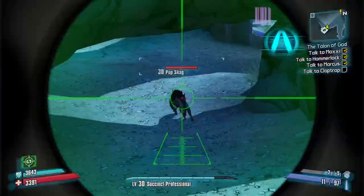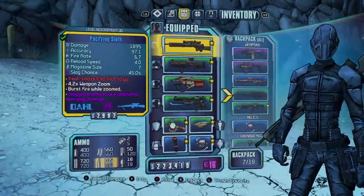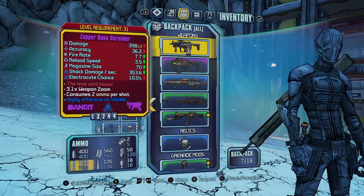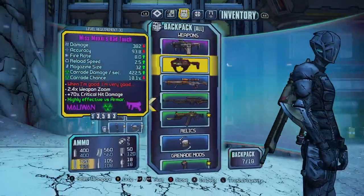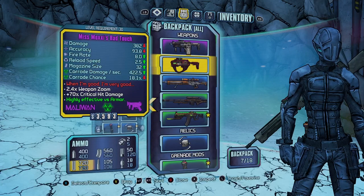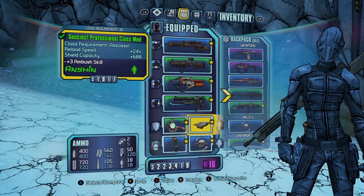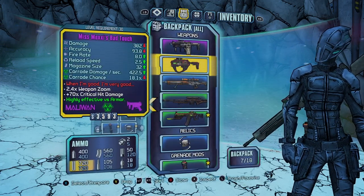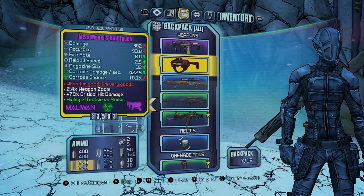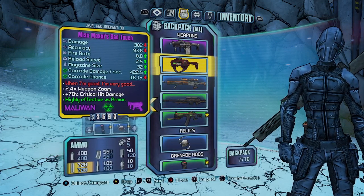I'll show some gameplay now. These are the guns you get straight away once you start the level 30 character — you get the Skyrocket and all that stuff. The guns I recommend getting: Miss Moxxi's Bad Touch, which you can get by tipping her at Sanctuary. The game gives you like 250k, so if you keep tipping her she'll give you this purple SMG. You can also get the Good Touch, the fire one, by resetting Sanctuary.